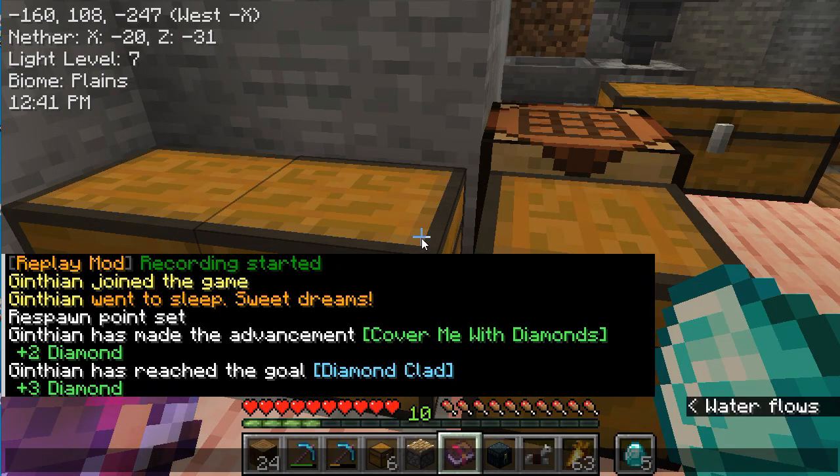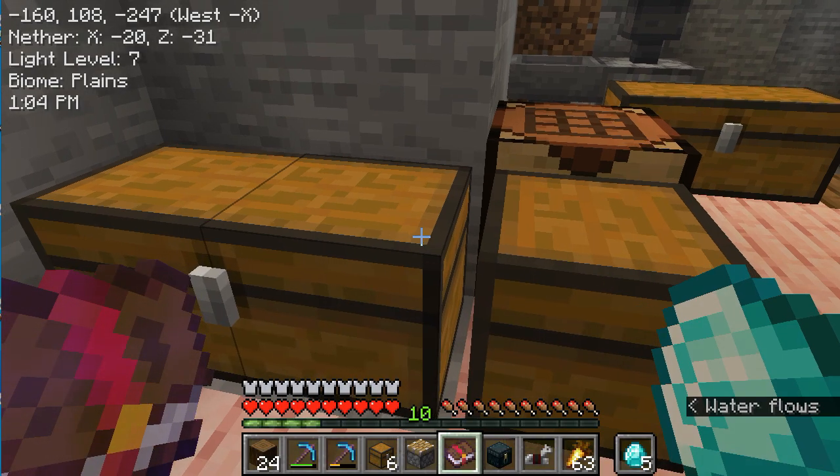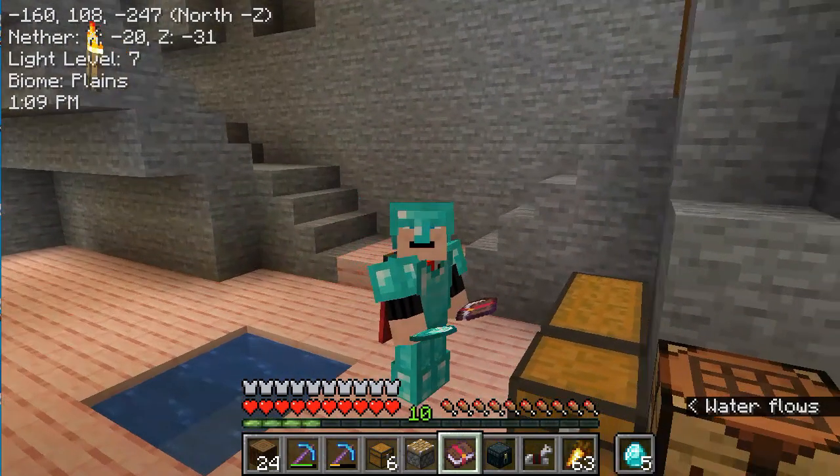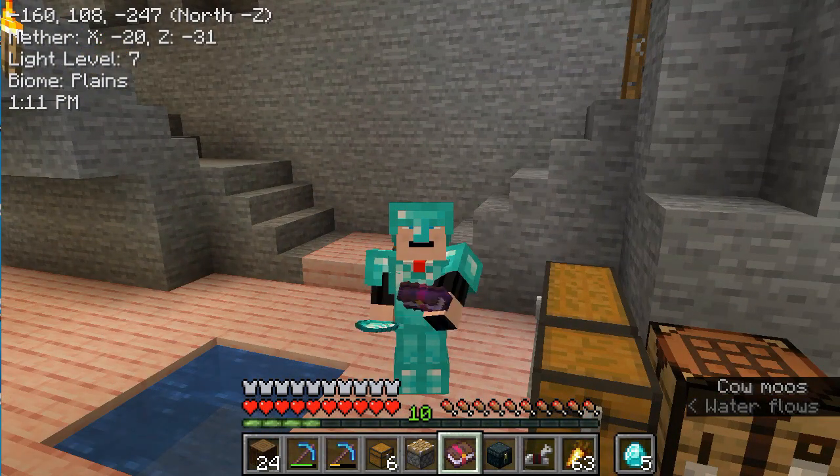You can see here my last two advancements: Cover Me With Diamonds and Diamond Clad. I took the diamond ore and I used a Fortune 3 pick and I got lots of diamonds. I put them together and formed armor, and now I am clad in diamonds.